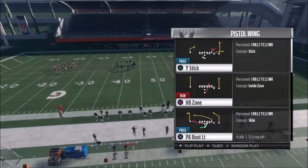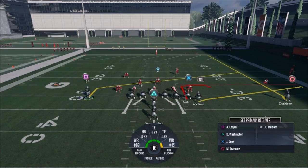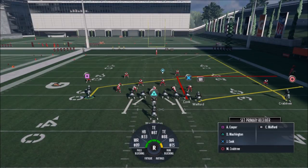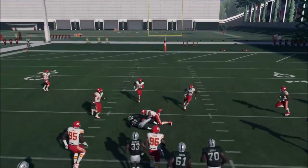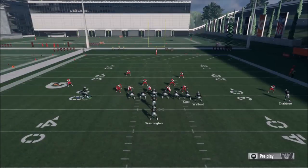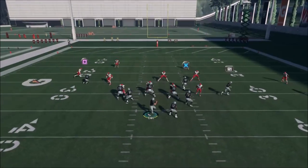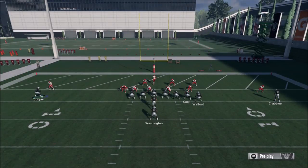Next up is the Y Stick — a really simple setup. I like motioning in Crabtree again. Putting Cook on a slant is a pretty decent setup, or you can put him on an out route and smart route him and he'll play off Walford well. This is not a play action — it's a quick hitter. This is a really good setup for goal line situations. If you have a fast tight end and want to motion him out to gain an advantage, you can.